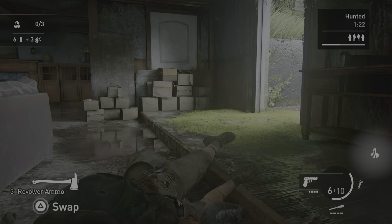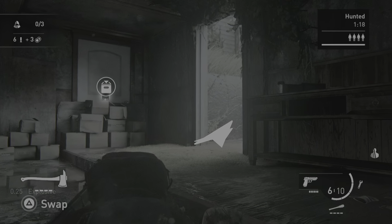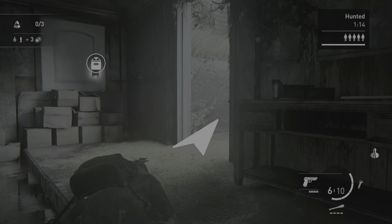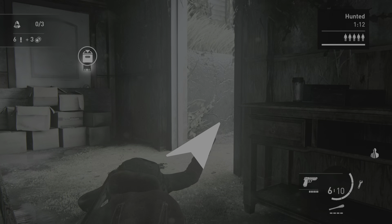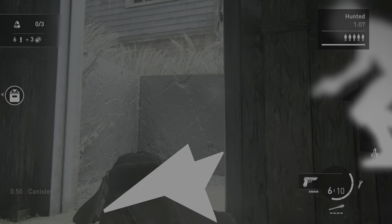3 revolver ammo. 1 quarter explosive. A new enemy has arrived. 1 half canister.